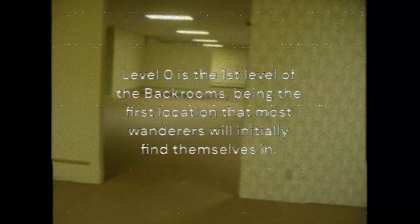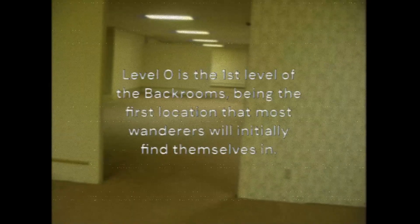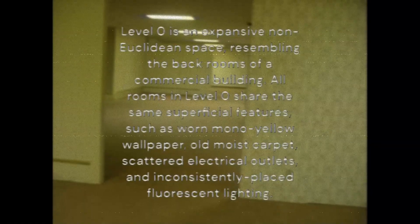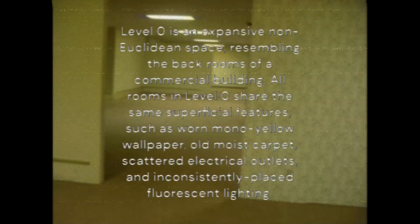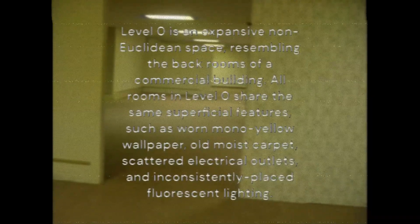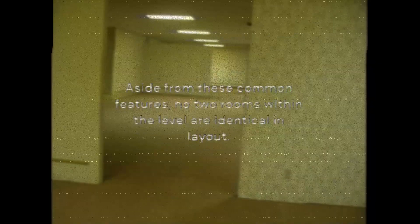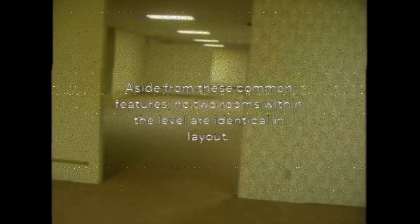Level 0 is the first level of the backrooms, being the first location that most wanderers will initially find themselves in. Level 0 is an expansive non-Euclidean space, resembling the backrooms of a commercial building. All rooms in Level 0 share the same superficial features, such as worn mono-yellow wallpaper, old moist carpet, scattered electrical outlets, and inconsistently placed fluorescent lighting. Aside from these common features, no two rooms within the level are identical in layout.